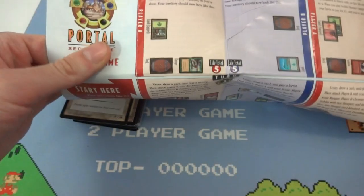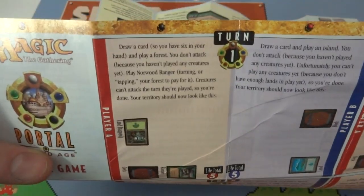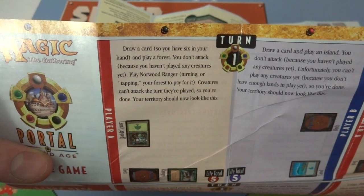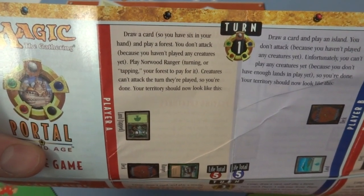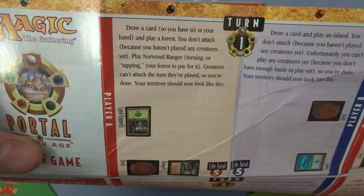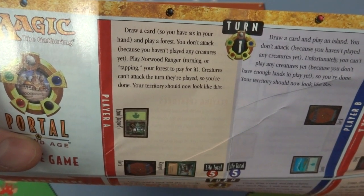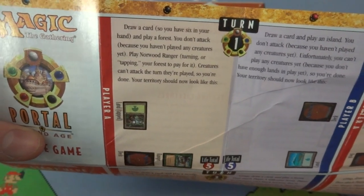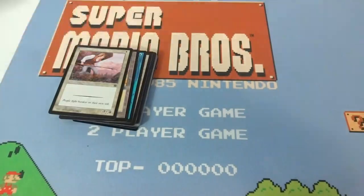Looks like it kind of shows you how to set up the field. Turn one: draw a card, so you have six in your hand. Play a forest; you don't attack because you haven't played any creatures yet. Play Norwood Ranger, turning or tapping your forest to play it. Creatures can't attack the turn they're played, so you're done. Your territory should now look like this. And it tells you what your opponent does, so it kind of goes step by step how to play the game.